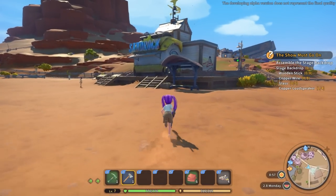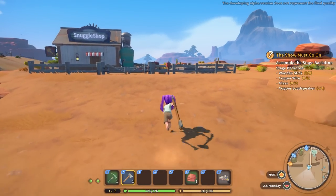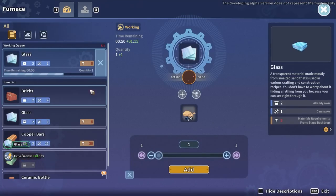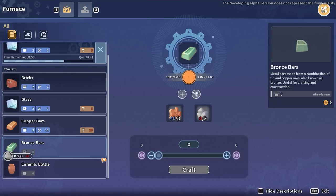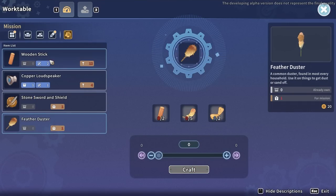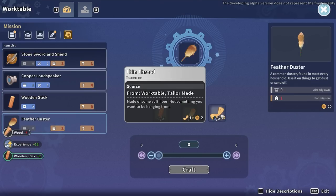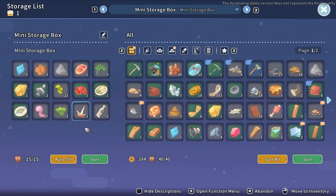We're going to make this feather duster and get those machines back into use, otherwise I can't do an awful lot. I also want to have a look at the furnace and see if I can make bronze bars - I can, but I need tin ore. To make a feather duster I need two wooden sticks, five feathers, and two thin thread. I do not have any feathers.